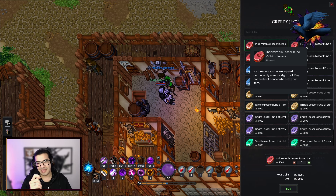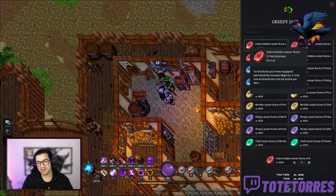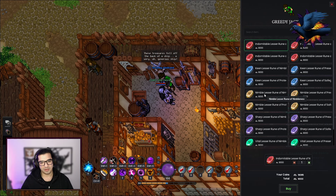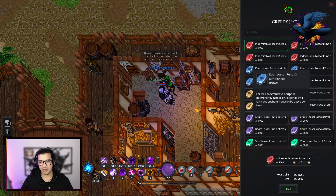These will literally increase your points on different attributes. Let me read the description so you understand what I'm talking about. 'Indomitable laser rune of nimbleness' — for the boots you have equipped, permanently increase Might by four. Only one enchantment can be active per item. Permanently. These are going to be really good additions for the future, especially when you start getting T4 or T5 equipment and every single point matters. These runes are going to come in very handy.